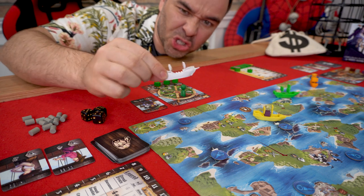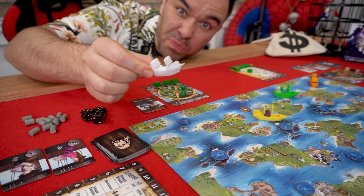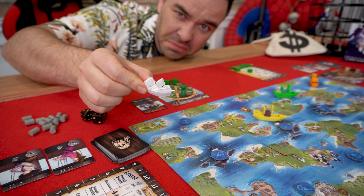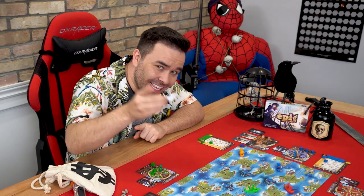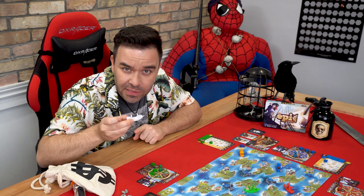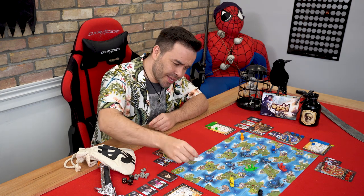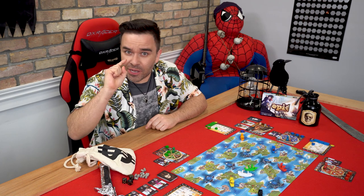It's these guys that keep us looking over our stern — the Navy, the jerks of the sea. When these guys show up to attack, they never lose. Never. And what makes them even more terrifying is that it's the player to your right that controls their movement. And if the player to your right is as jerky as the player to my right, then you better choose your commands wisely.